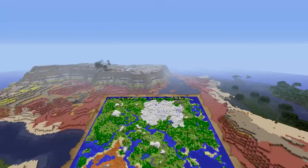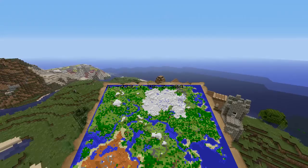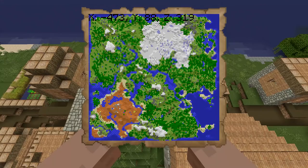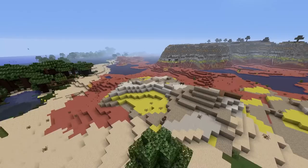The other village that you get if you are on current gen is over here in this direction. There you go — minus 473 Z319, and you get a priest, some librarians, and some other villagers.